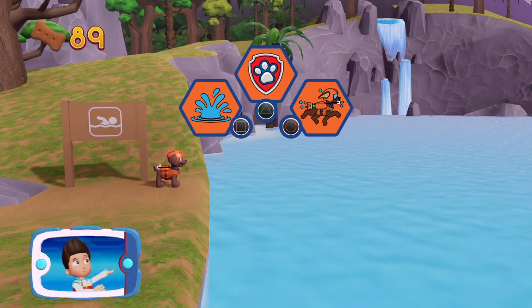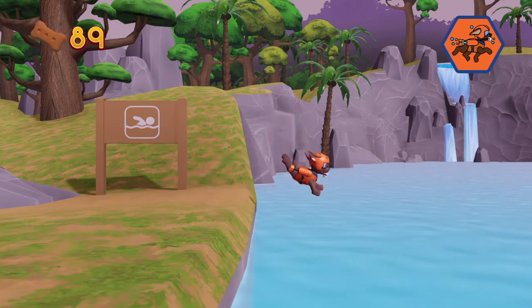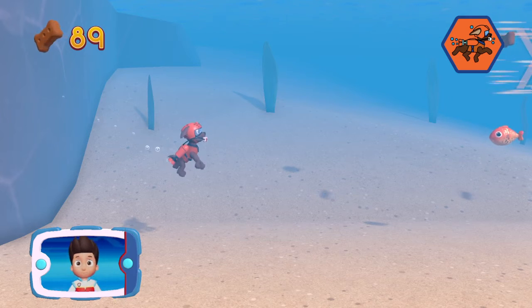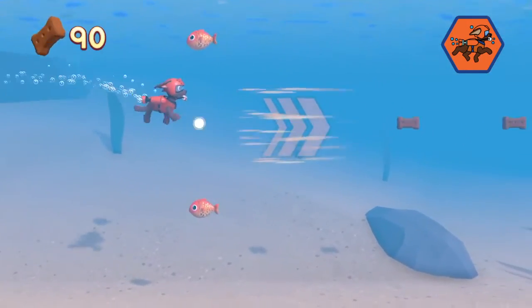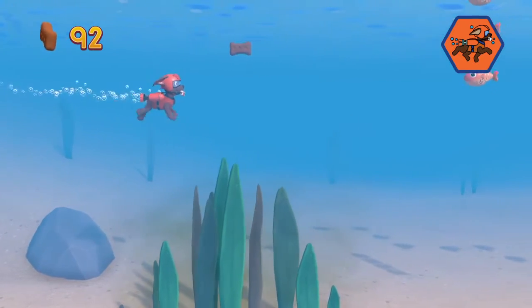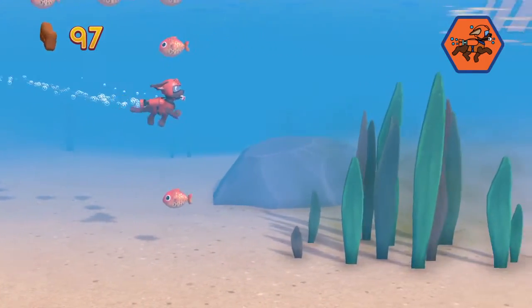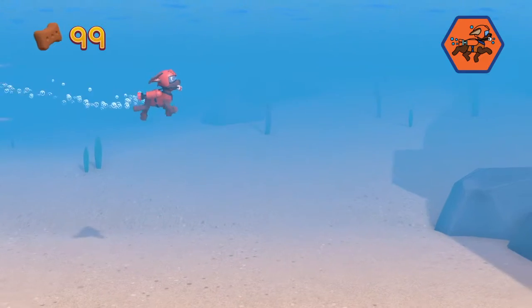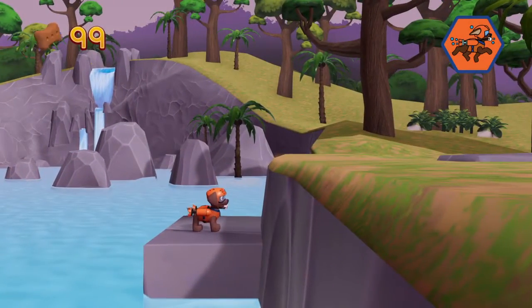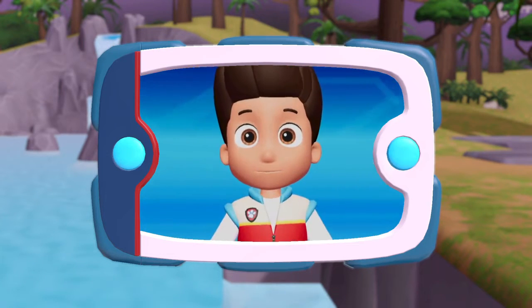Which pup ability should you use? Ready, set, get wet! Help Zuma to swim! Watch out for fish and seaweed — bumping into them will slow Zuma down. Ride the water currents! Awesome! Perfect! Great job! Zuma found the key! Now help Tracker find the entrance to the Temple of the Monkey Queen so we can rescue Carlos.